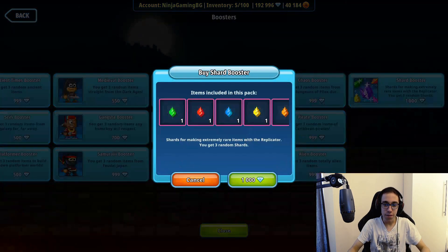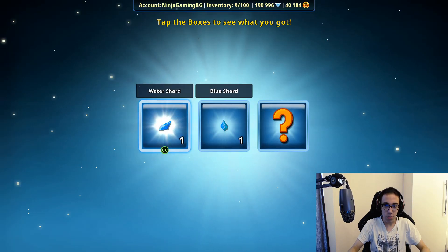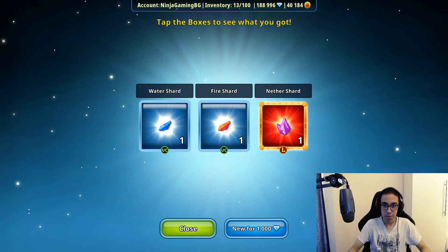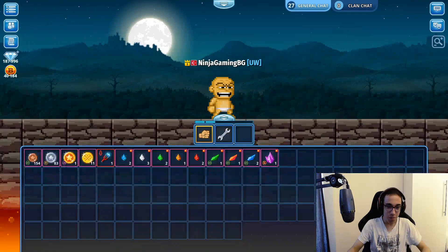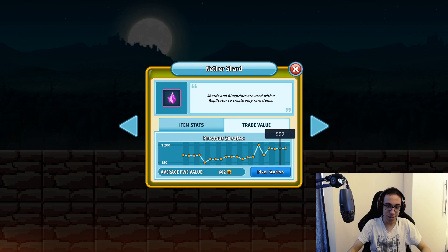So I think we shall start with the first ones. The first ones we didn't get anything good. Second, Water Shard — not that bad I guess. Third, that. And we got a Nether Shard from our fourth one. Yeah, you guys are going to get this Nether Shard. How much is it? It's not that expensive actually — I thought it would be more expensive.